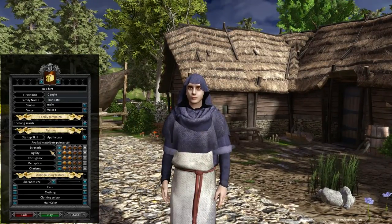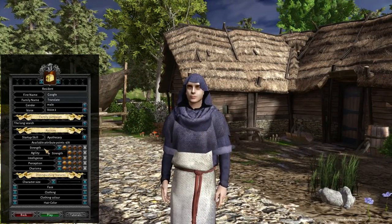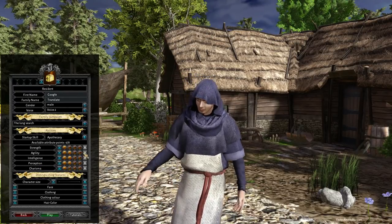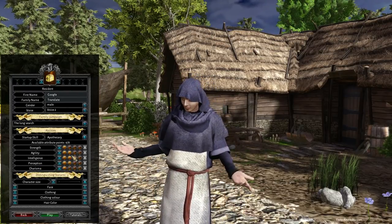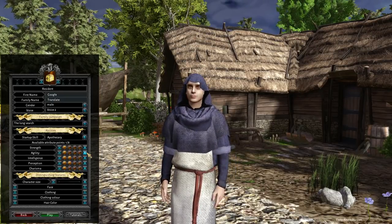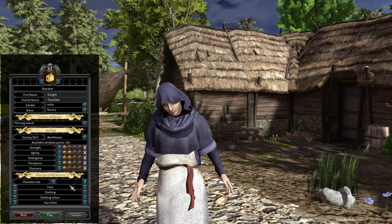Why is this tree in our way? So over here we have strength, agility, intelligence, perception, and charisma. It looks like all of our points are already assigned - a one, a two. It looks like you can take them away. Oh, you can actually have a zero in something. I'm just gonna leave it as it is for right now.